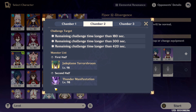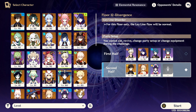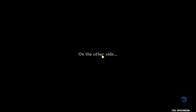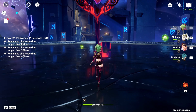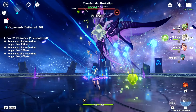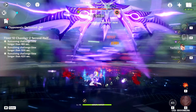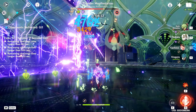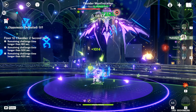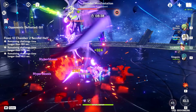Thundering Manifestation is on the second half. Long range Pyro characters like Yoimiya and Yanfei are very good here. You can also use Hu Tao and Xiangling, but you might find it very difficult to follow the Manifestation since it moves around a lot. I will use Hyper Vaporize with Yanfei because, aside from its high damage, it can also reach the Thundering Manifestation wherever it is. Heal all the damage you can while it is in the middle. Once you see those two parallel Electro Cages, make sure to run away since they can one-shot you. This Electro Cage will continuously deal damage, so manage your stamina while following the Thundering Manifestation.